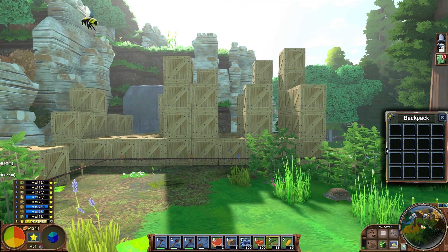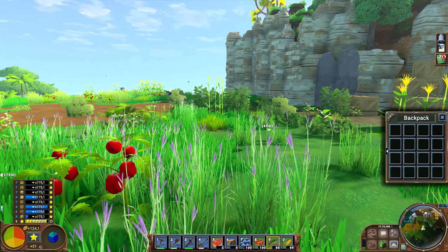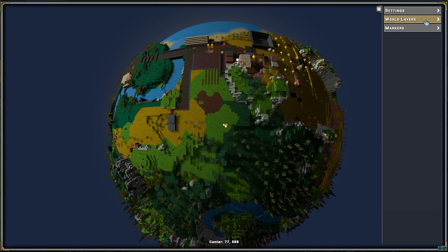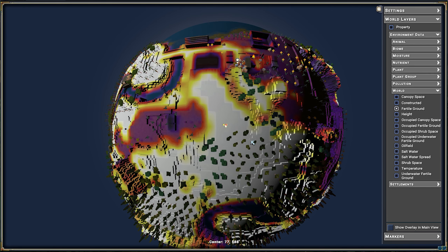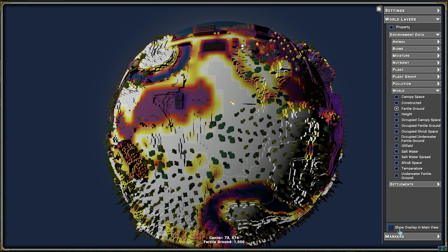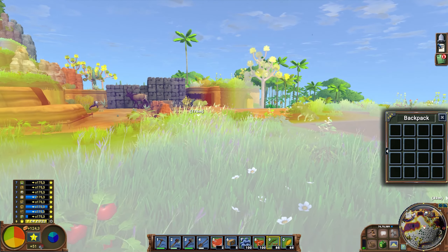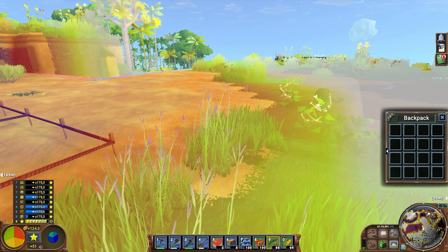I've been placing all my seeds and foods I don't use right down here. The only thing I need to take care of is cutting down the trees that want to grow here. The road is going to go that way towards this area, because I'm going to need to mine at each area or different biome to get different resources. And the nicest thing is the 'show overlay in main view' option — if you click it on, you get resources visible in your world, which is pretty cool.